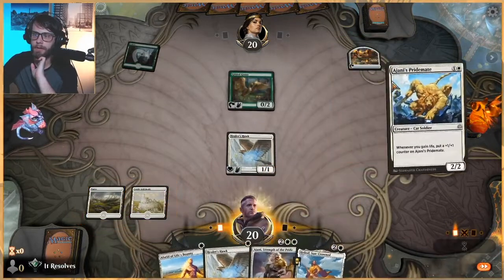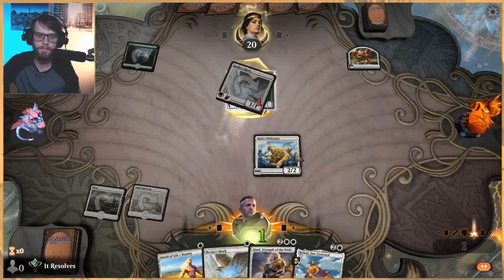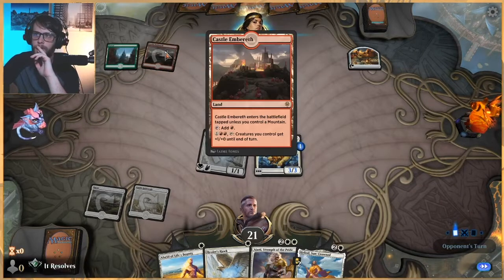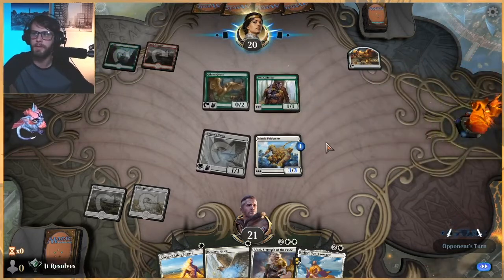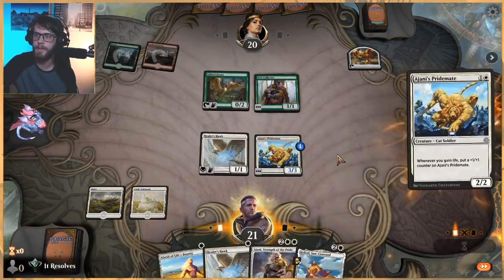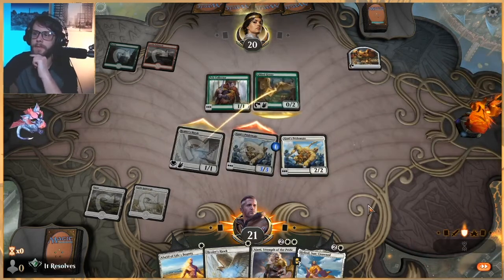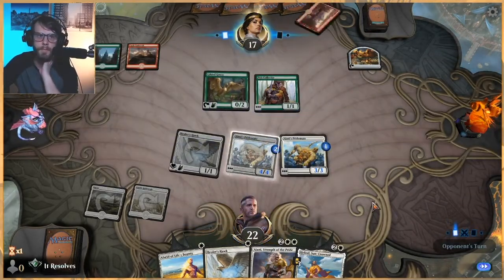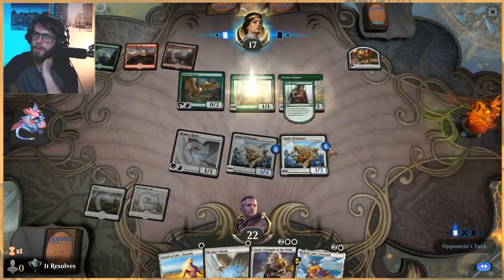Let's get this guy out there and start getting some counters on him. They can block this - it's fine, we still gain the life. Tapped land, that always feels bad. Unfortunately we did not get another land there. I was kind of hoping we would, but that's okay. Let's get two bigger threats going. Let's hope we can outpace this deck. These Gruul decks can be pretty mean, I will say.